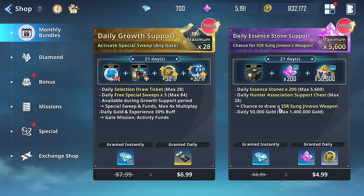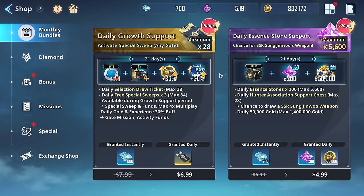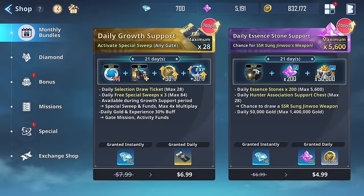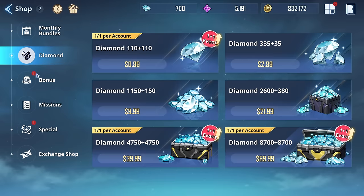This one I think is the best item to buy, period. Every day you'll get 200 essence stones, which feed into other activities or gacha summons. You also get a daily Hunter Association Support Chest and — most importantly — 50,000 gold per day. Gold is incredibly tight in this game because you need it for everything, even removing artifacts. That 50k gold is a heaven-send.